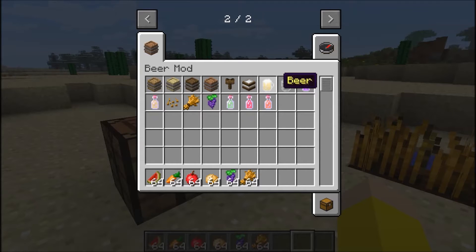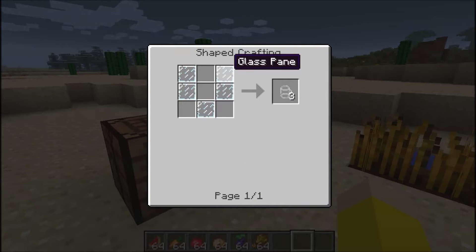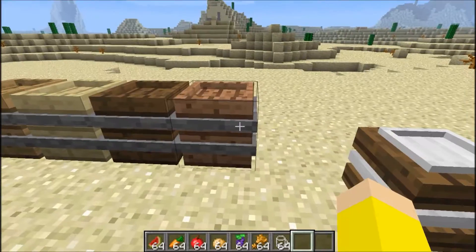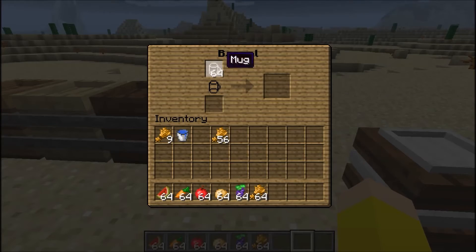And then you have the mugs. You need five glass panes, which makes three mugs. So let's grab some mugs and get started. We'll put the mugs at the top, and then we'll put the malt here, and I'll start filling it up - it's just like a furnace, it goes through the process and uses up the malts as it goes.